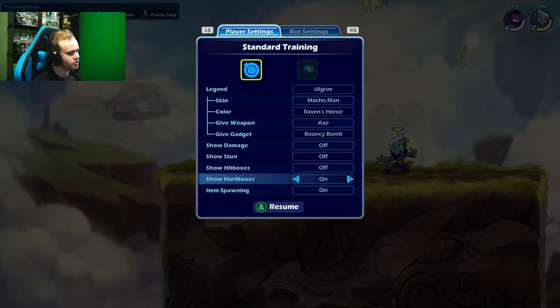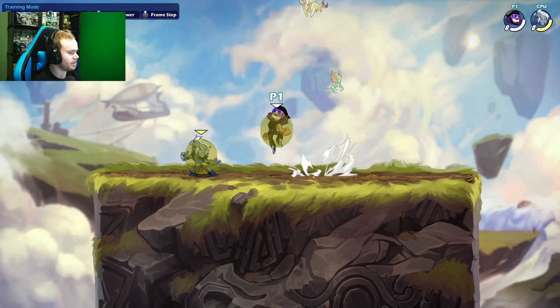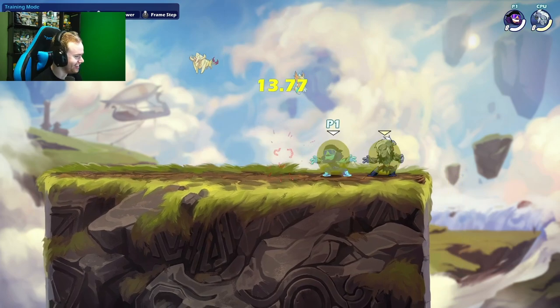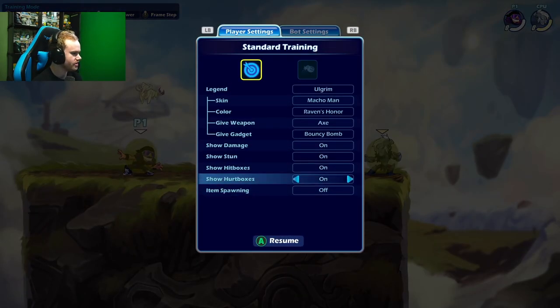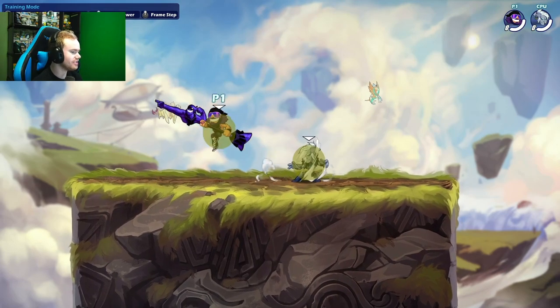Let's get right into this. We're going into training room. Hurtbox is on, hitbox is on, stun on, damage on — the whole shebang like normal. Damage position reset, both on. Make sure the bot is near the center so you can toy with them. Give yourself a Lance over here. You can pick any Lance legend.